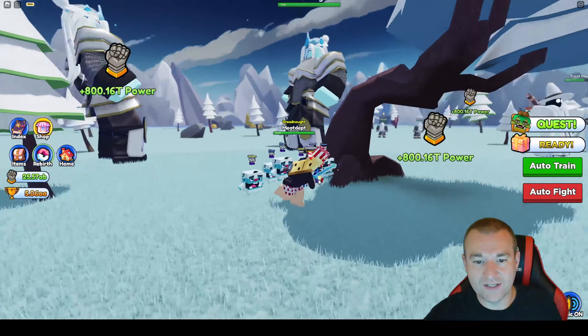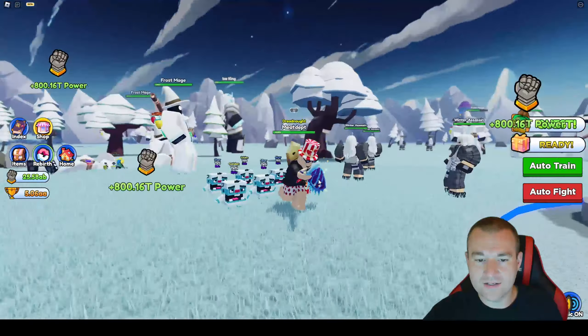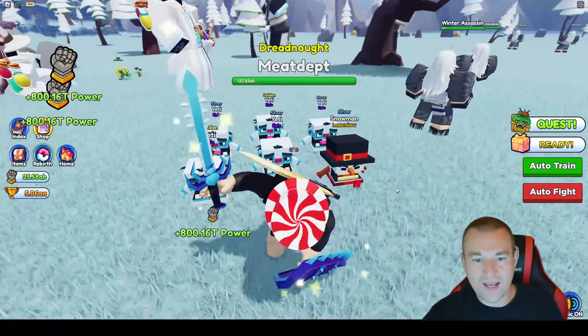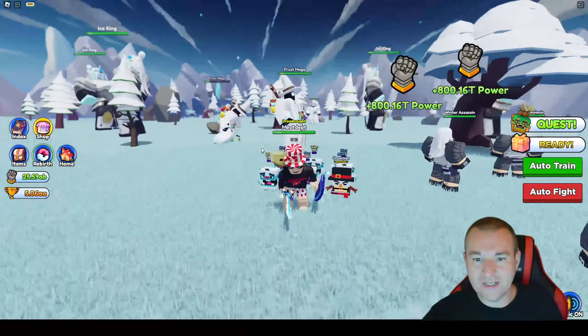I'm going to show you my progress — what I've been doing, my pets, my weapons — then we're going to unlock the Chaos World, give it a check out, and see how strong the swords, the mobs, and the pets can be. There's also a new code that's going to help beginner players out.